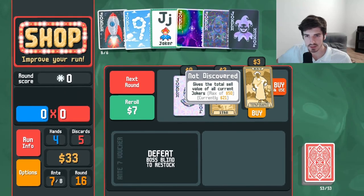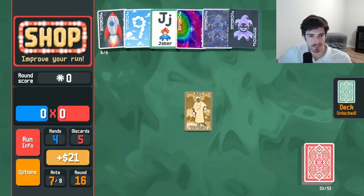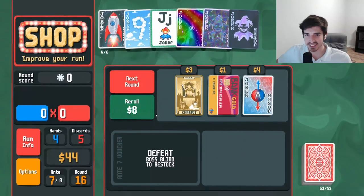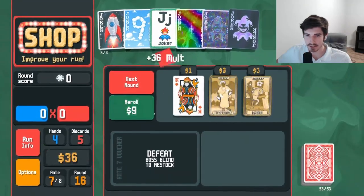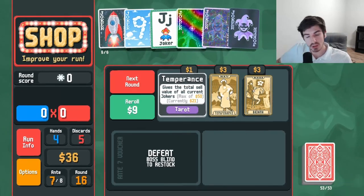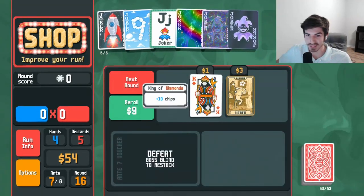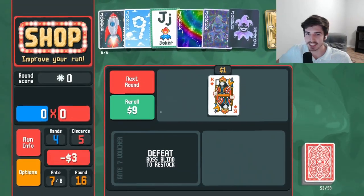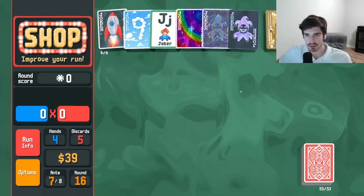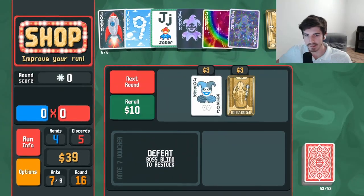Three dollars for 21 dollars — that sounds like a good deal. And it gave me a green deck, cool. Keep rolling. Another three dollars for 21 dollars — pretty good. Let's grab a death, I always like the death cards. Get another planet of course — gotta get the constellation cooking.